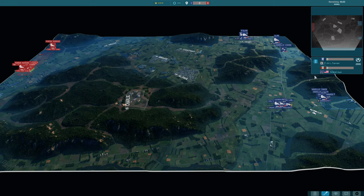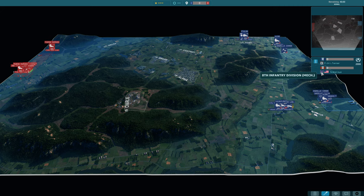We have Tanner over on the right in blue playing as the 11th E, which are pretty good on this map. And then over on the left in red we have T-Man playing as the 8th Infantry.